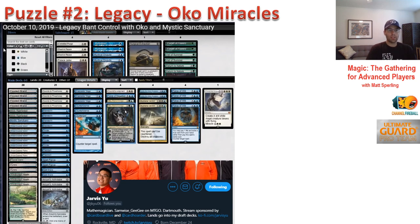Alright, let's get to the second puzzle. This one is from a Jarvis Yu video — check him out on Twitch, he's got a YouTube channel where he uploads as well. This is one of the strongest Legacy players in the world. If you like high-level gameplay with strong decks like this, you're going to want to check his content out. This is a cool Miracles-type deck with Oko, who is all the rage right now, obviously in multiple formats. We're going to see Oko in another format in a moment.